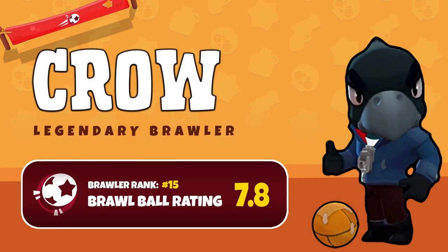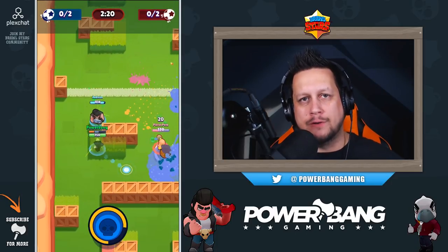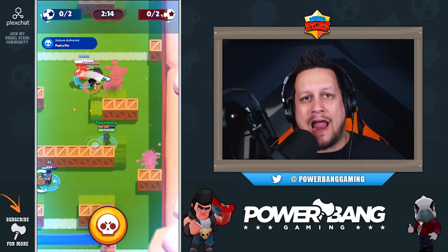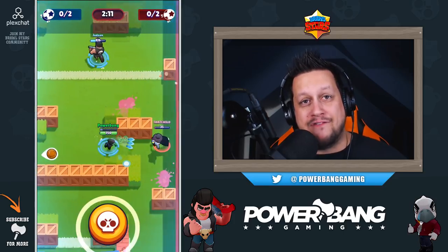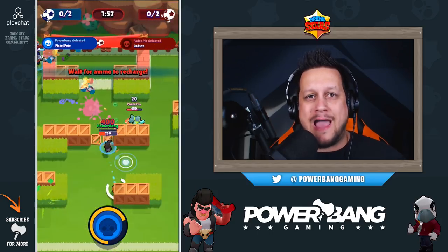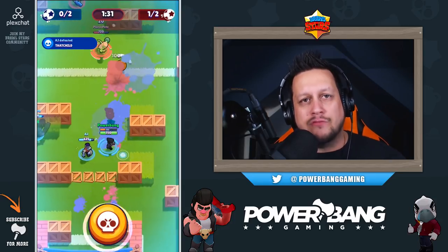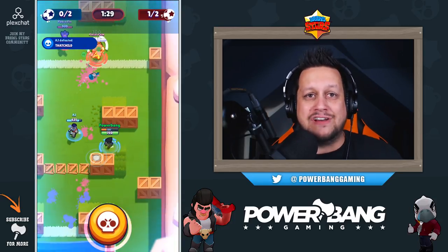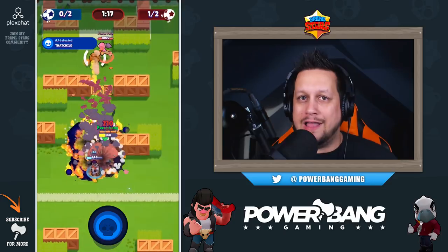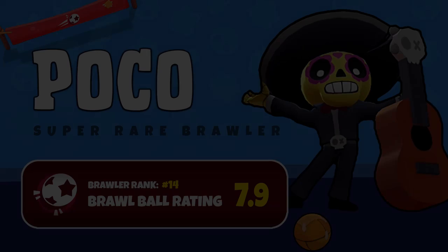Next at number 15 we have Crow. Crow is a bit of a mixed bag on Brawl Ball — in the right hands he can be a pretty good brawler. His downfall is a very low health pool, making him easy to take out by an aggressive enemy. A big benefit is that his primary attack applies damage over time, forcing opponents to retreat and stay out of range. But due to his low health pool, he rates kind of low for Brawl Ball.